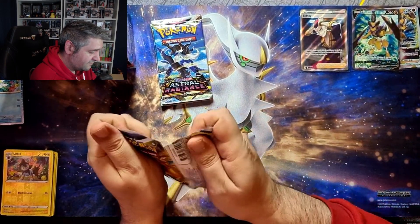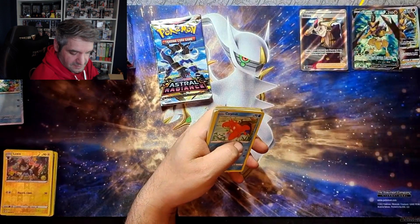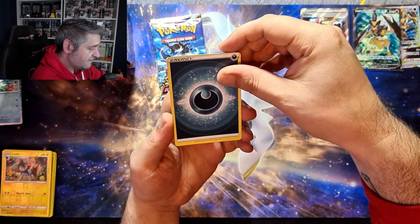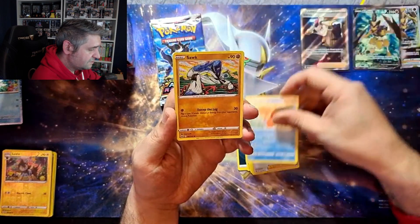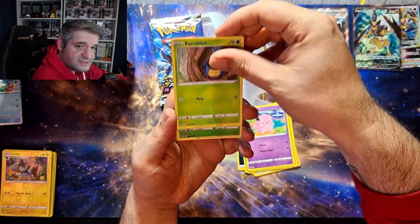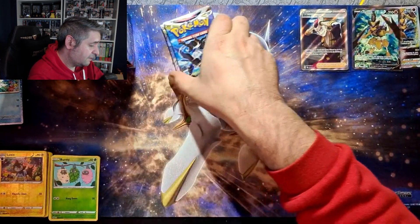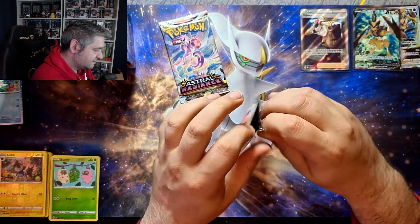Could that have been our one hit from the box? That's what I'd typically expect. Brilliant Stars: darkness, Pachirisu, Shaymin's Care, Gloria, Corphish, Snorunt, Cherubi, Clefairy, Karrablast, reverse Burmy - and it looks like just a regular Klingklang, non-hollow. So if there is a second hit, Astral Radiance is the place to be.